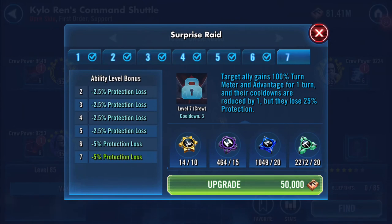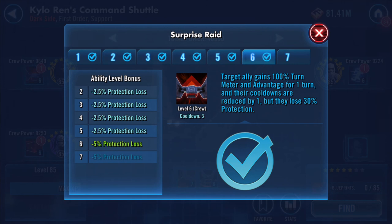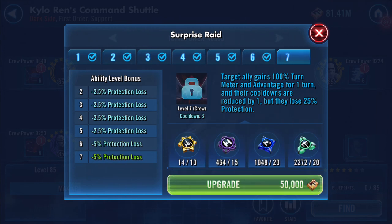Surprise Raid: target ally gains 100 percent turn meter and advantage for one turn, and their cooldowns are reduced by one, but they lose 30 percent protection. The upgraded version: target ally gains 100 percent turn meter and advantage for one turn, cooldowns reduced by one, but they lose 25 percent protection.